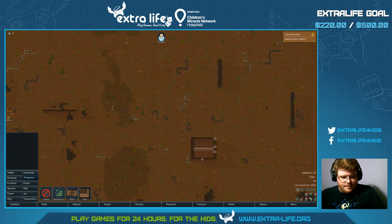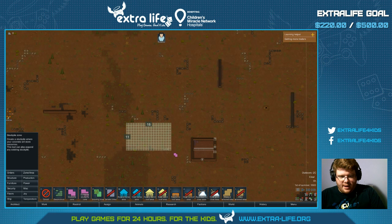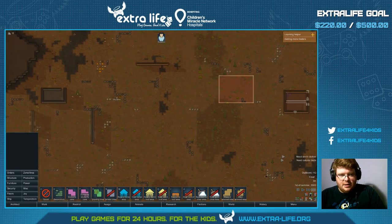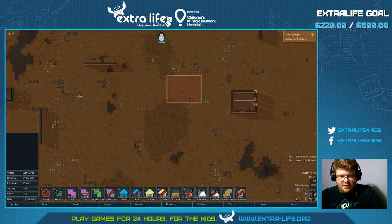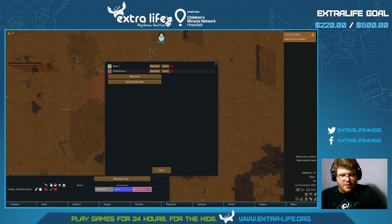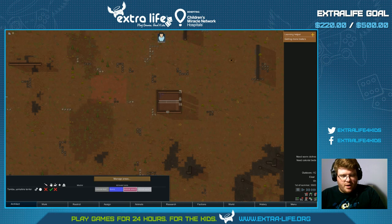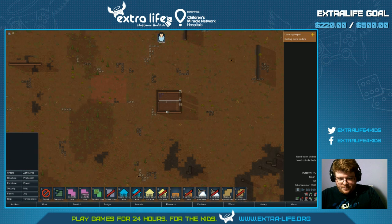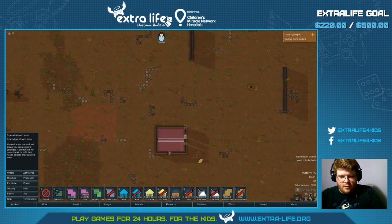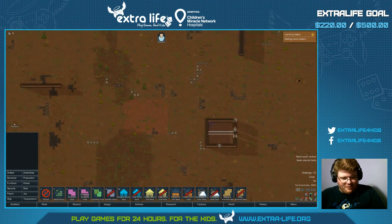Now our stuff is all the way over here — that's not good. Stockpile zone right there, and that should be everything. Let's speed this up a little bit. You're a really small dog, so I don't want you roaming around. Animals — animal area. New animal area. Go to zones — animal area one. You can go right here. And that's it for now. Do not leave.